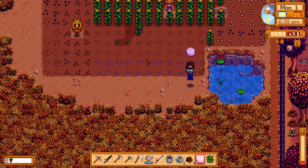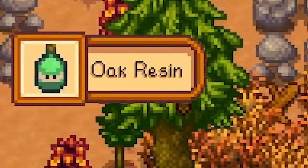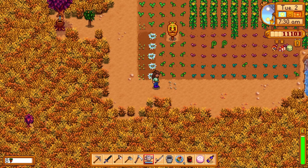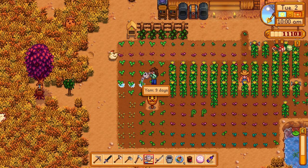We finally got everything watered and planted — took all day, but it was worth it. Next day — 2,500 gold. Looks like one of our wines was done, so we'll donate that and get that bundle knocked out. Got some oak resin too. Now the fun part — watering all of these. I know what you guys are going to say: get some sprinklers. I'd rather just wait and actually get iridium sprinklers instead of wasting money on regular ones. I totally forgot to plant that rare seed yesterday — we have to get some speed grow and do that today.